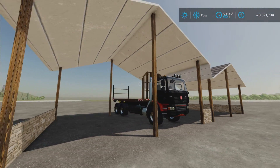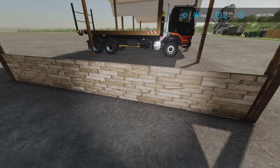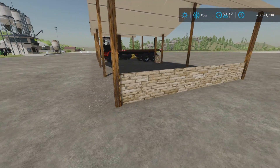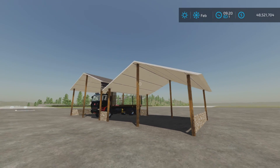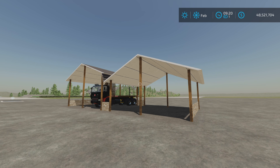I have a vehicle in there just to show the scale. There are no lights, but there are some nice stone decorations — or walls, you could call them — and nice wood grain on the poles. Some nice detail for a simple little shed like that. Open Garage by Flinttown Modding on Farming Simulator 22.